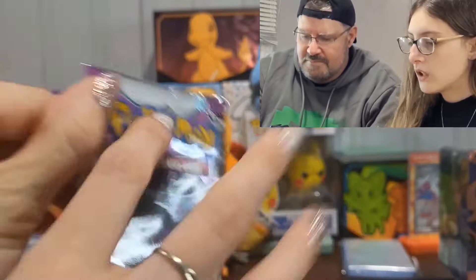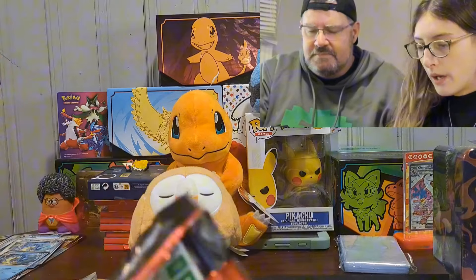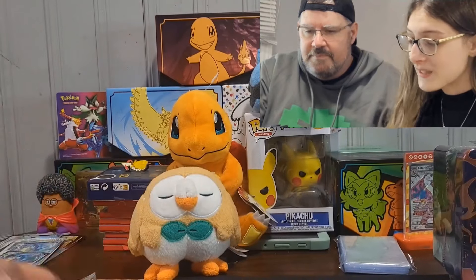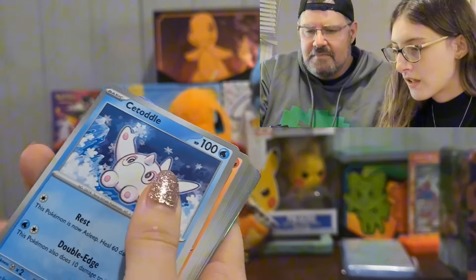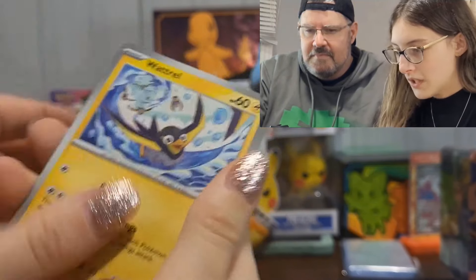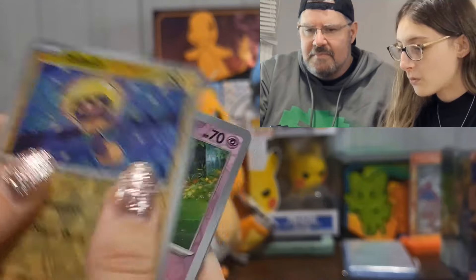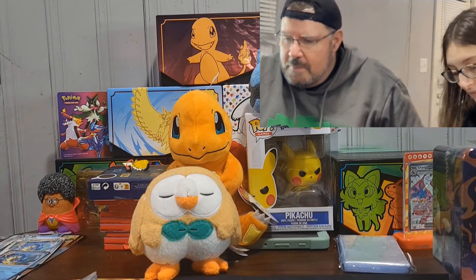I think this is a Tinglu — I'm not too sure, either Tinglu or Chien-Pao. Code card, it actually focused this time — one to the front. Grass energy, Toedscool, Clodsire, Crabominable reverse, Tinkatink, Passimian, Reversal Energy, Therapeutic Energy, Tadbuld reverse, Mimikyu reverse, and a Tankatank holo.